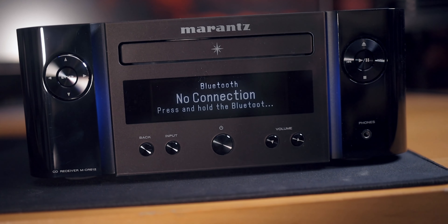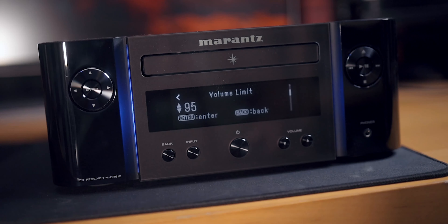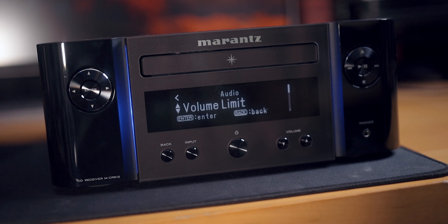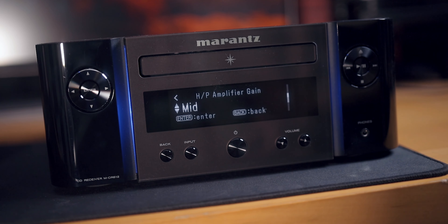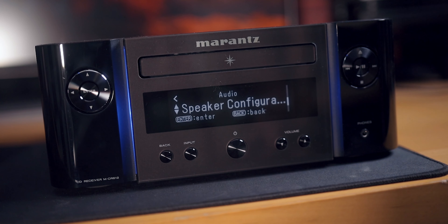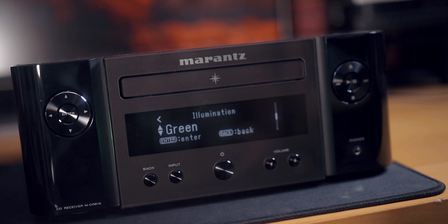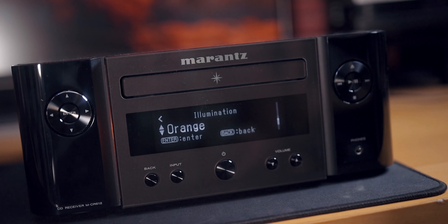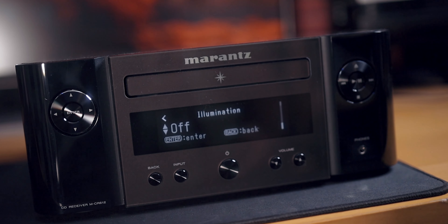On top of all that, it has an OLED screen, it can be used as a clock, and there are standby modes. There's a lot of customizability with this unit that really takes it up a notch, and it's refreshing to see with a hi-fi component. It also has RGB lighting at the front, which you can turn off or change the color, and you can dim the screen. It's like a Swiss army knife of a unit — something I kind of missed when I didn't have either the 611 or the 612 in my house.